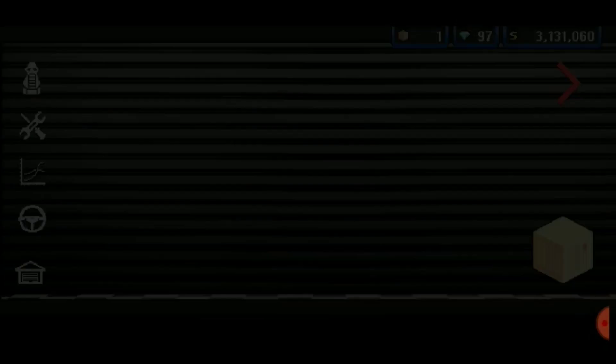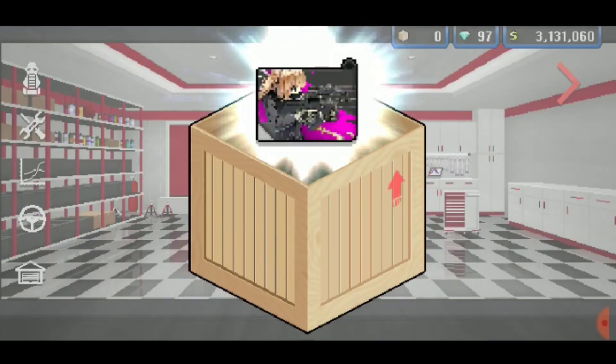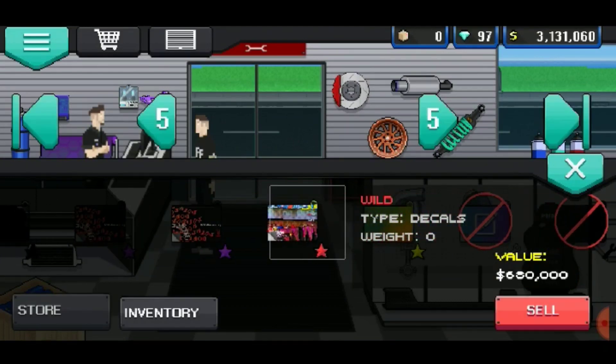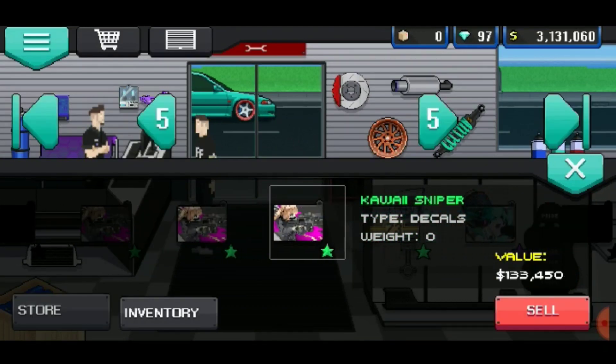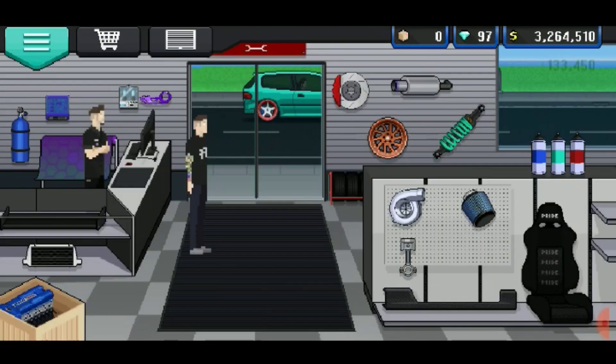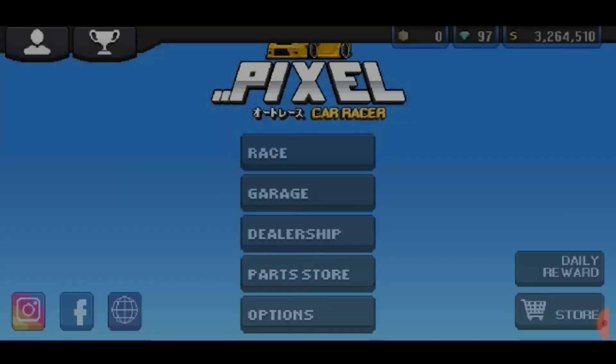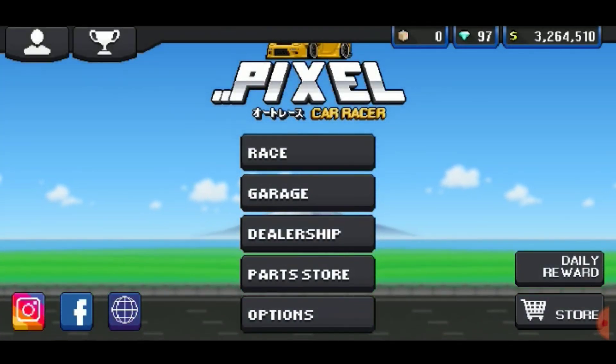Let's go open the crate just to show, and then we'll sell it and see the final valuation. We made 1,100,000 dollars and a diamond from just that right there. That is the fastest vanilla way to make money.